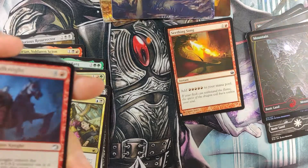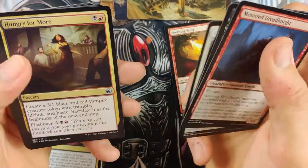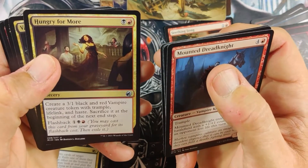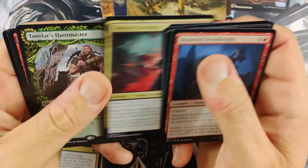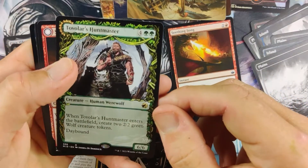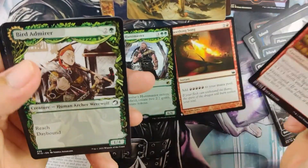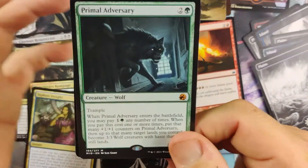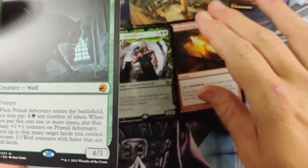I know this pack is going to have a mythic. A Wind Shredder? Let's see if you're right. Hungry for More — create a 3/1 Black and Red Vampire Creature with Trample and Haste, sacrifice at end of turn. You get to use it twice. Pretty nice. Vampire Socialite. Hunt Master. We're getting a double rare pack at least since we haven't had one yet. Primal Adversary — I called it! He's a mythic, like seven, eight, ten dollars right now. Kind of a ho-hum mythic, but we were due.